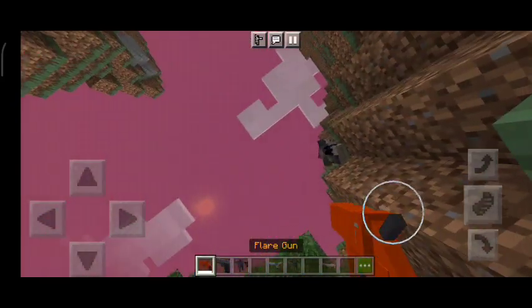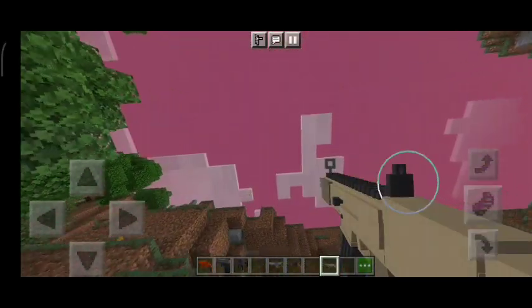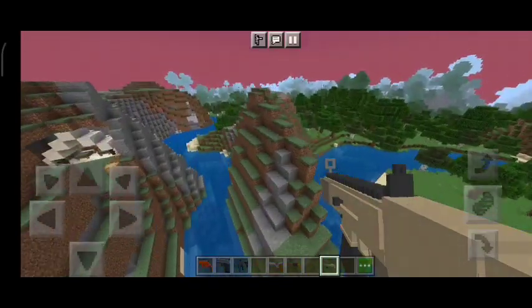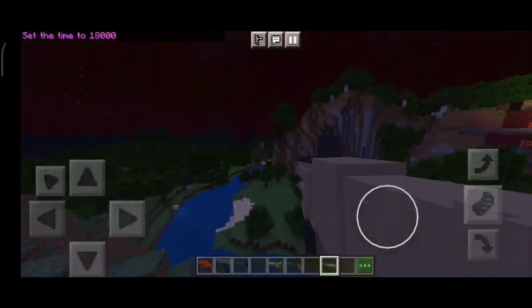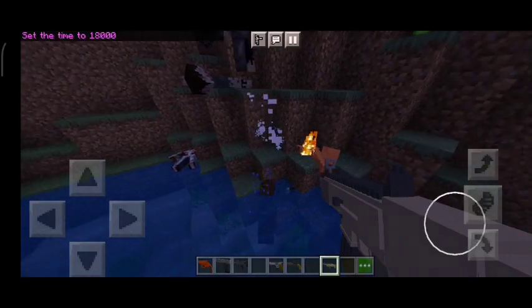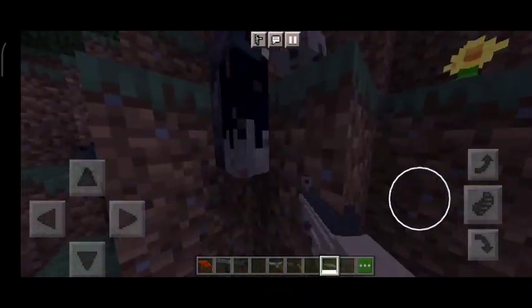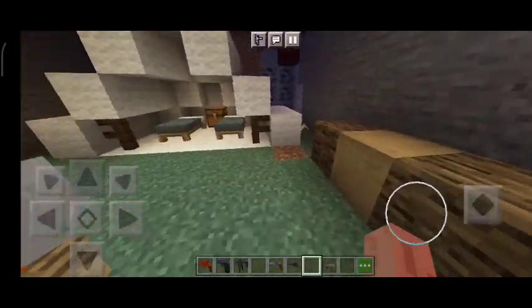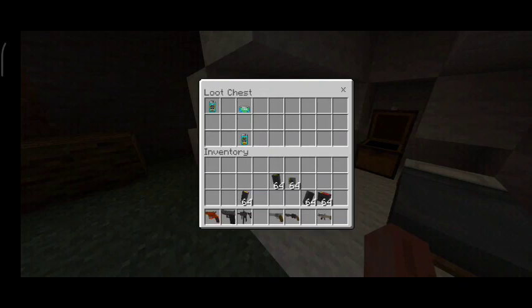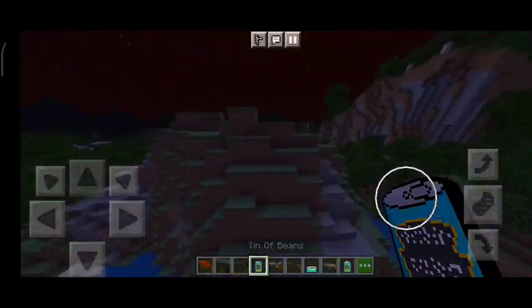Here you can see a flare gun and there are a lot of guns like MLT and Pascal, and you can shoot them. You will get a different experience. In this game you can run from monster spawns, and at night there will be a lot of zombies coming. Skeletons and zombies will come and you can kill them. You can also see different types of structures, like small structures in caves with chests, and PUBG-style items to explore.